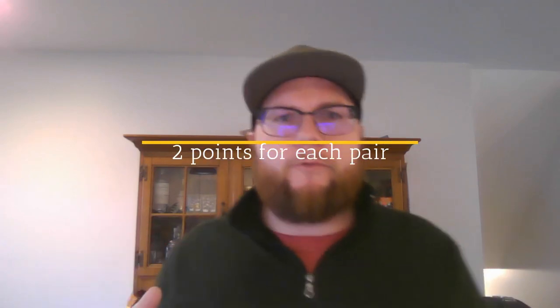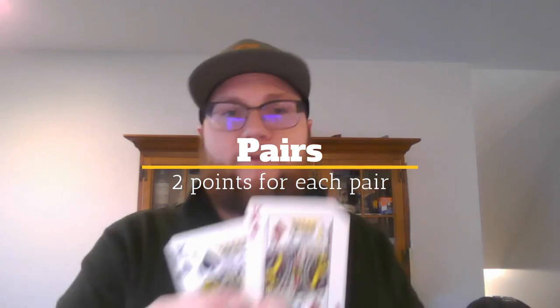Next up are pairs. A pair is 2 of the same card, worth 2 points — for example, these 2 kings give you 2 points. If you have 3 of a kind, it's basically 3 pairs, worth 6 points. 4 of a kind would be worth 12. Pairs count during both the play or pegging and the show or counting. Be careful — if you play a pair, your opponent can add the third card for 3 of a kind and steal those 6 points.